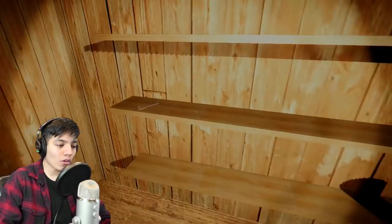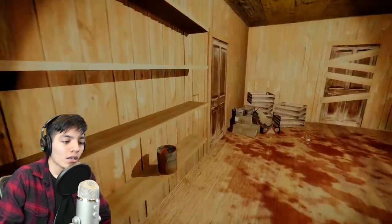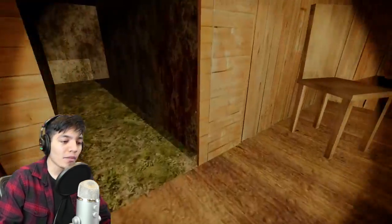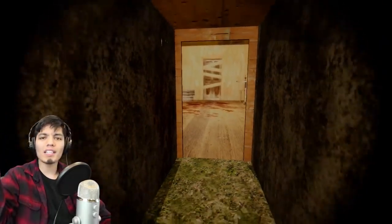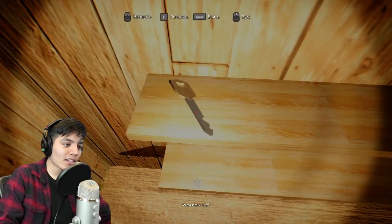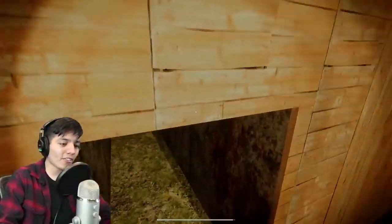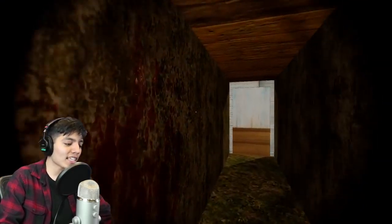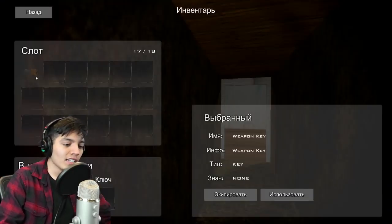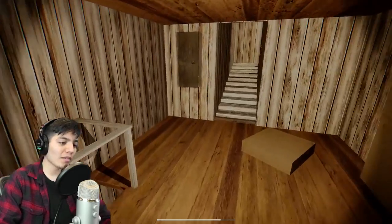Oh, there's a key — okay, grab it. I just want to be cautious because Granny's coming. How do you grab the key? I was pressing E. Try to grab this key once again. Why is it not collecting? I'm pressing everything — E, space. Oh, space! There you go. Granny, please back off right now, I don't have time for this. Okay, so what is that key for? Let's see our inventory — it says 'weapon key.' Oh, we can get the crossbow now!